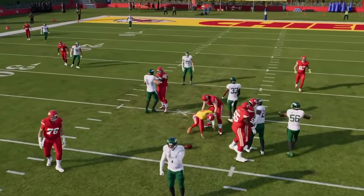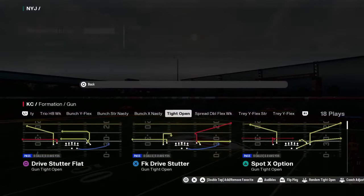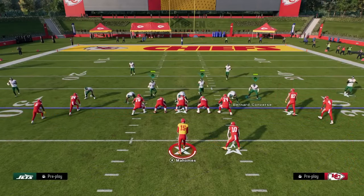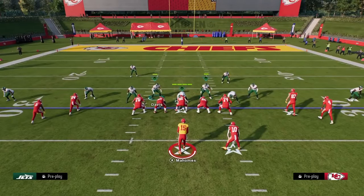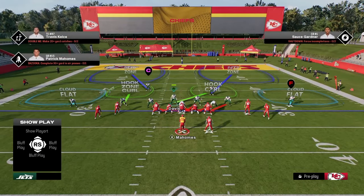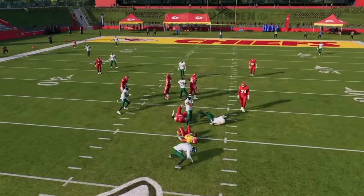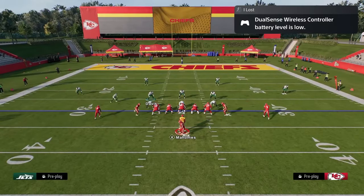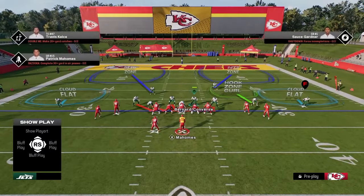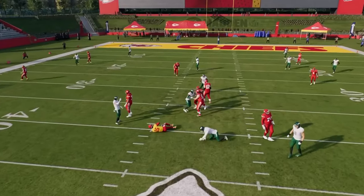Let me show it again — this time we'll come out in a base alignment. When you put it on base alignment, the linebacker goes where he's supposed to go. So we globally blitz our linebacker straight down, slant our D-line inside, and put your user in whatever zone you want, like a hook curl. You'll often get that pressure. Let me flip to the left side — slant inside — and there we get that A-gap. That's what's possible against five-out, though it's not 100% consistent.